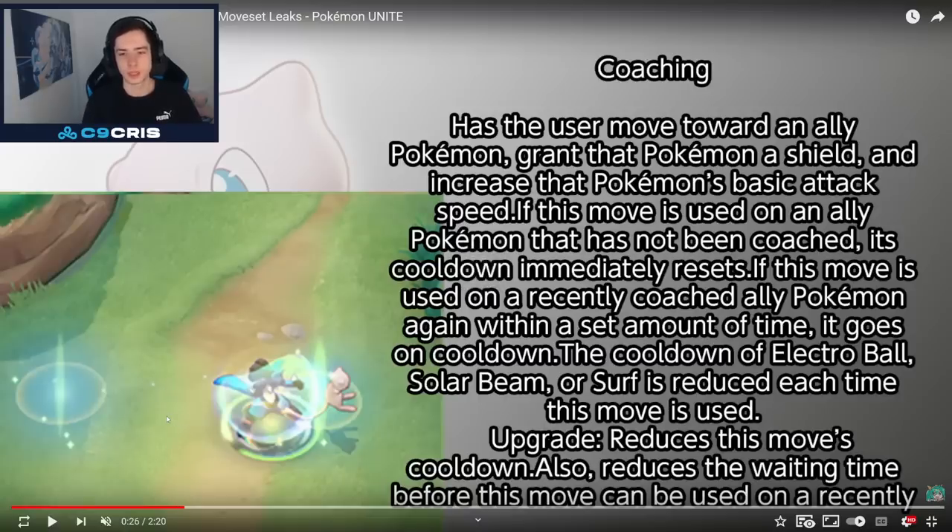Then we have Coaching. Has the user move towards an ally Pokémon, granting that Pokémon a shield and increasing that Pokémon's basic attack speed. If this move is used on an ally Pokémon that has not been coached, its cooldown immediately resets. If this move is used on a recently coached ally Pokémon again within a set amount of time, it goes on a cooldown. The cooldown of Electro Ball, Solar Beam, or Surf is reduced each time this move is used. That sounds pretty crazy.